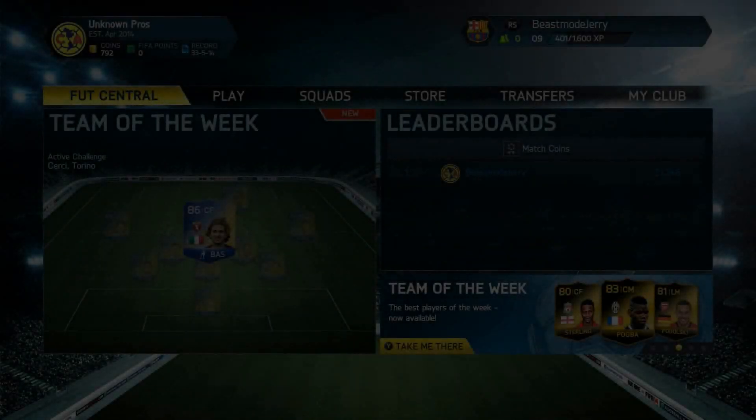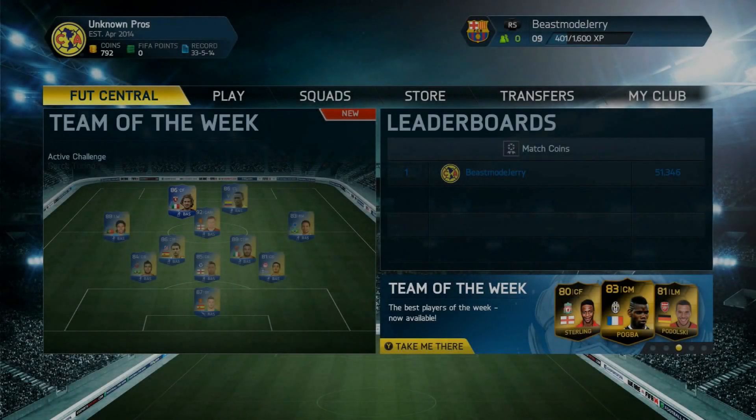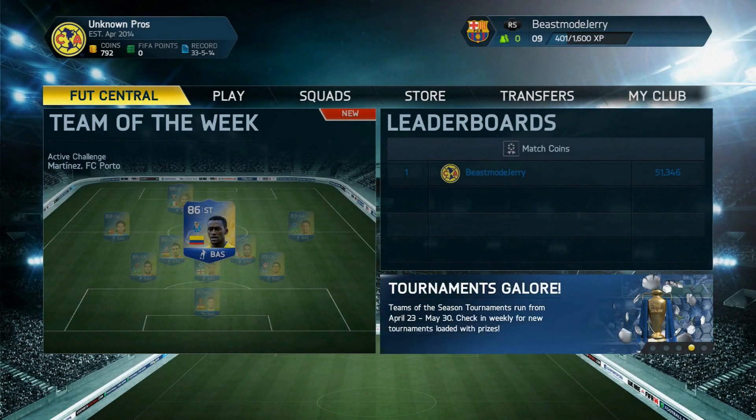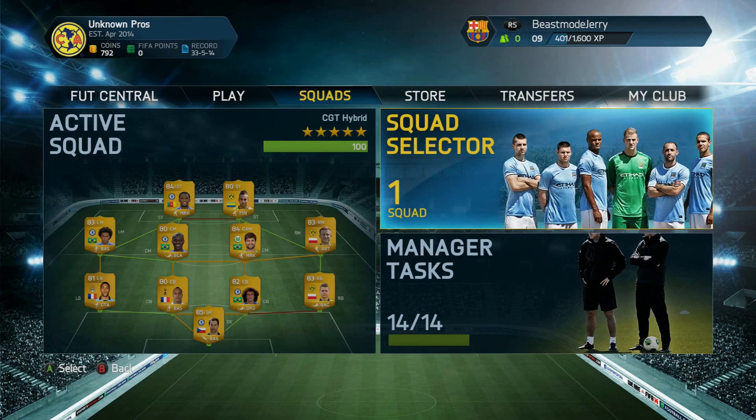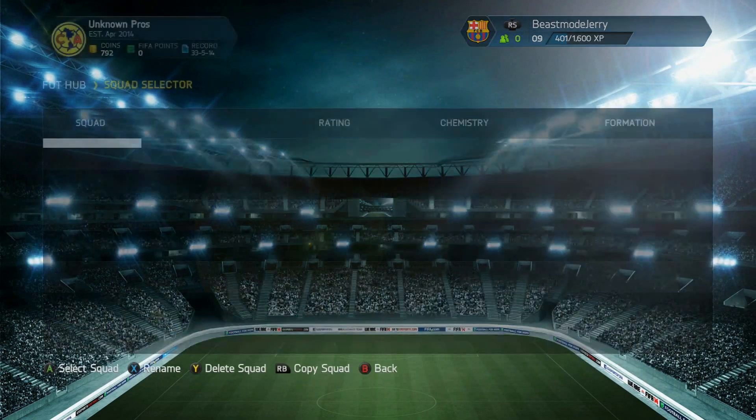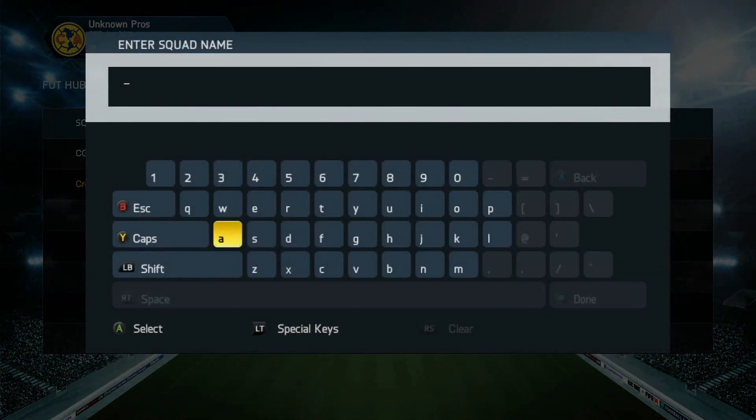Hey, what's up guys, Jerry here. This is my first squad builder — it comes out to about 60k after buying all the players. I really enjoyed playing with it. It's a little hybrid I'm gonna name the Jerry Hybrid.